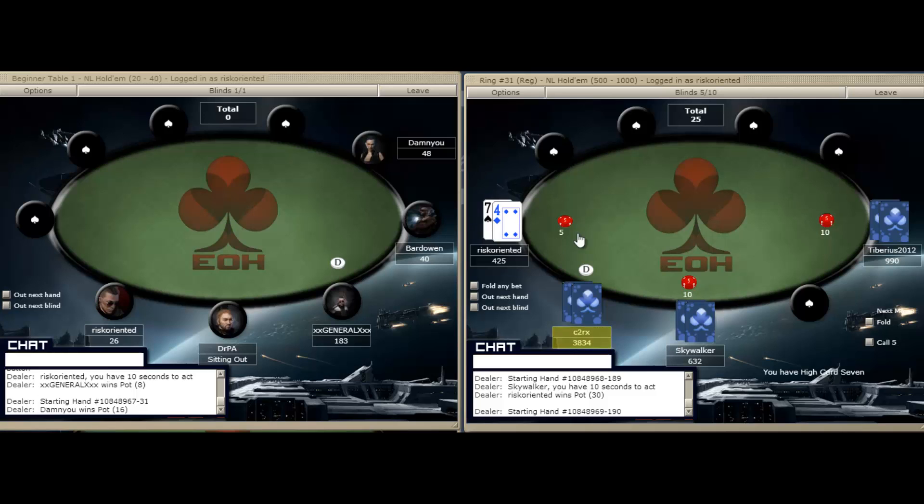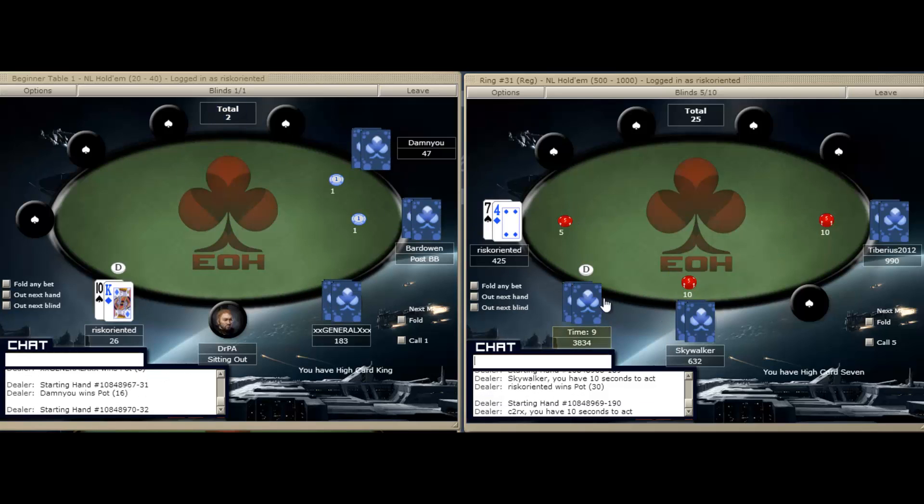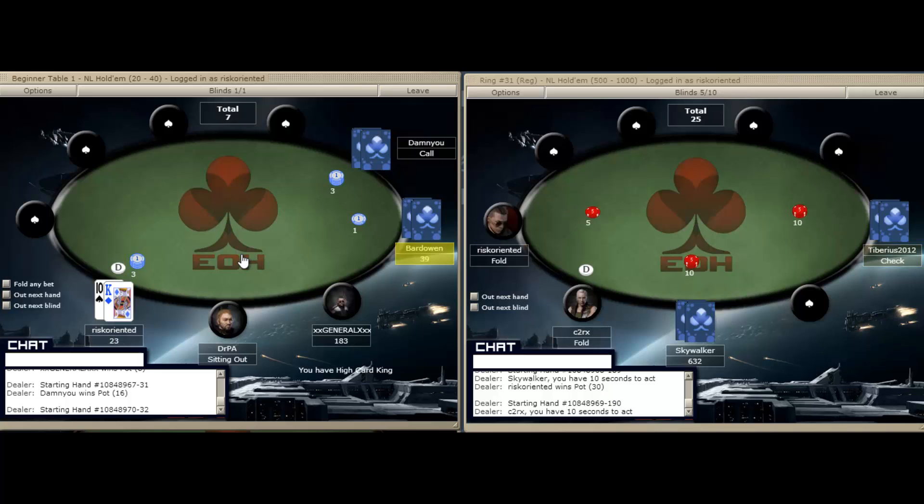On the table on the right, we have seven-four in the small blind. If it does get called all the way around, this is probably still going to be a fold. On the left we've got king-ten — standard raise, three times the big blind.